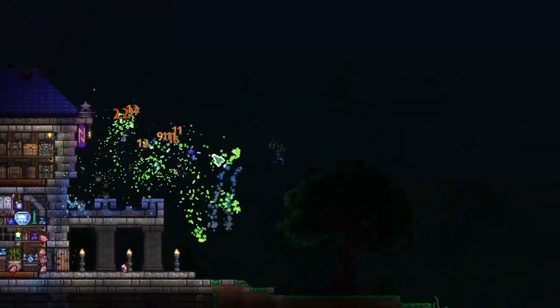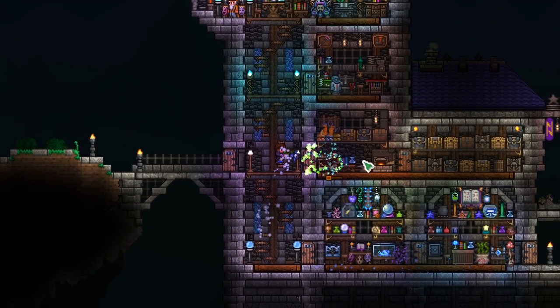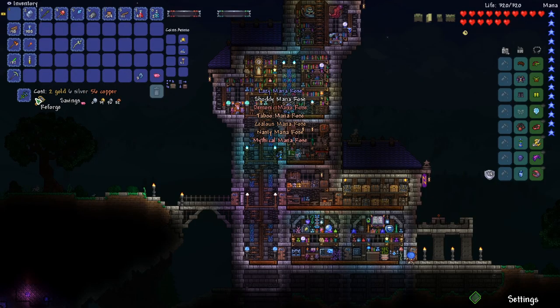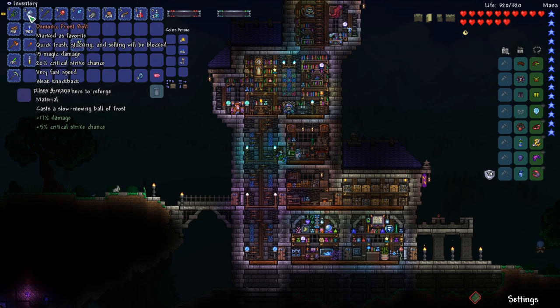This is going to destroy the King Slime. That's the weapon we needed. And we got it to mythical — our mythical mana rose. That is going to carry us for a while.